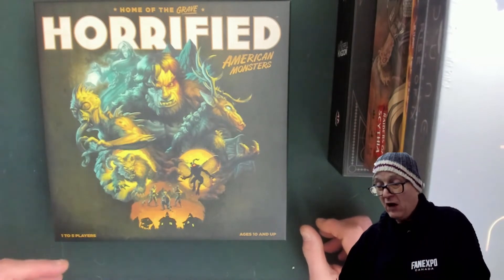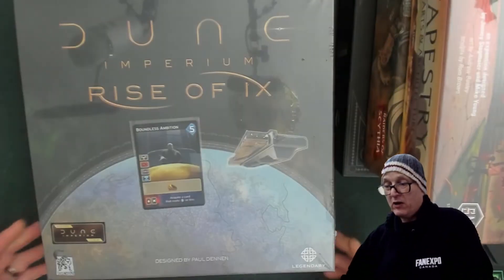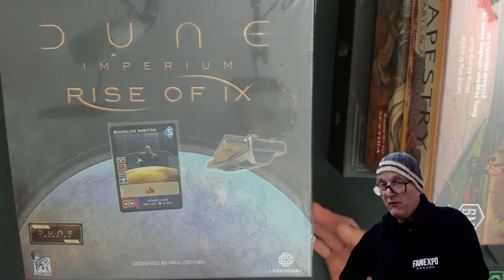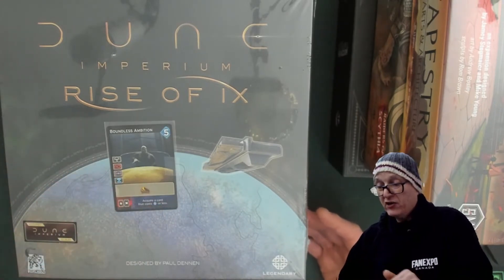Horrified is also featured in my upcoming video on under-$50 games that are in the store now — the emphasis being on games not from Kickstarters, but games that play really, really well and are under $50. That is Horrified. Next up — this was on pre-order for quite a while — Dune Imperium: Rise of X. There's a promo card here, of course, and this just adds an expansion to the Dune Imperium game. I am looking forward to adding this in. Apparently it's supposed to be very, very good — one of those expansions where you say, why are we playing without it? That is Dune Imperium: Rise of X from Dire Wolf.